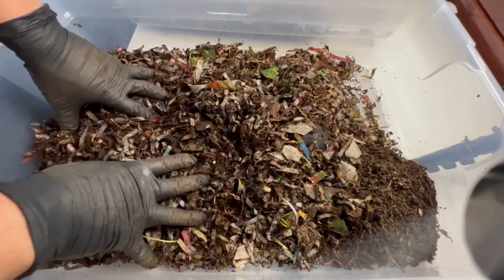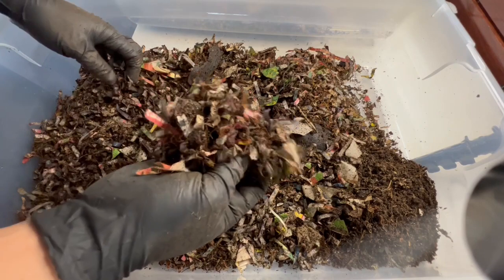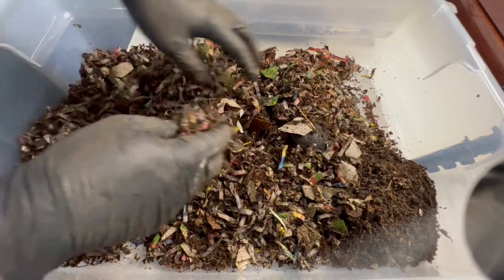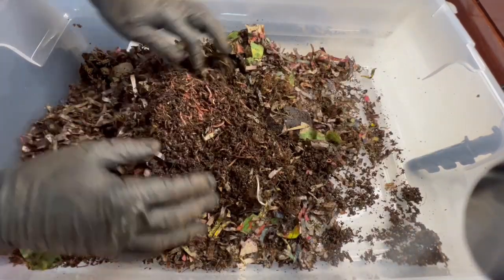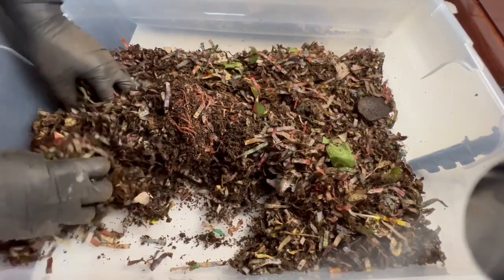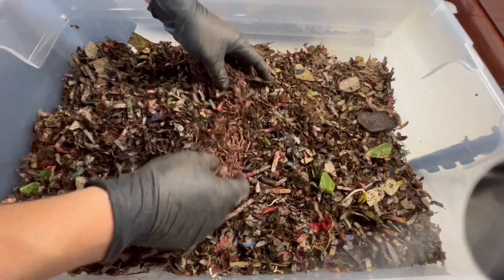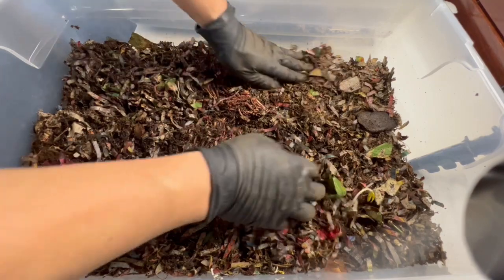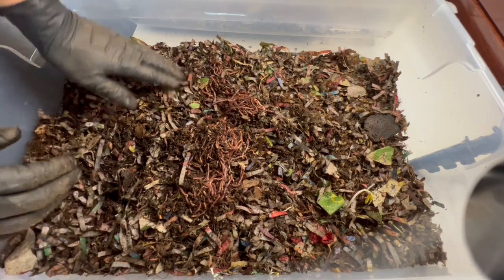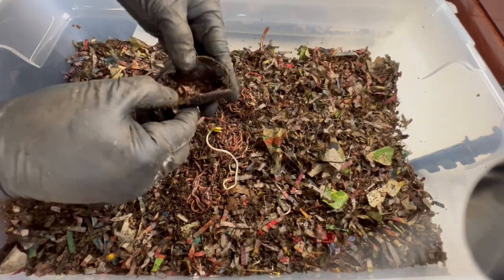Later on I'll just harvest a bin, shake it out, and whatever worms and leftover bedding remain I'll put it back in the same bin and add more new bedding, because now we have roughly the same amount of worms in each bin. I feel like I need more bedding — I might make more coconut coir, or I have more shredded paper I can add. Since we'll be harvesting every three weeks, I really don't need to go crazy.